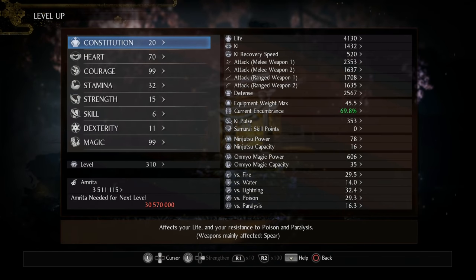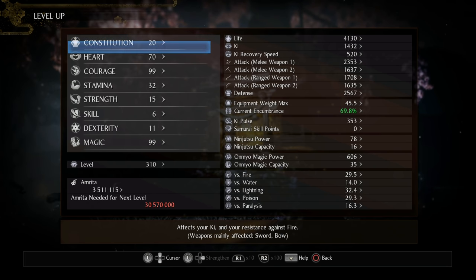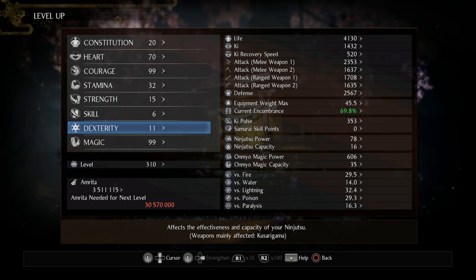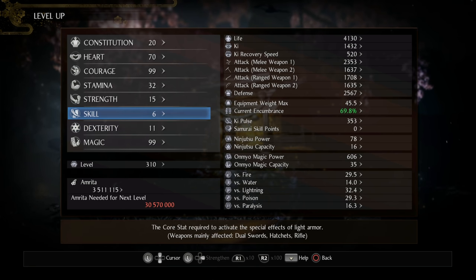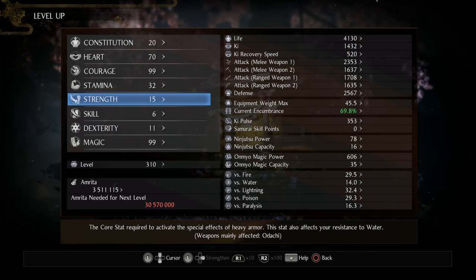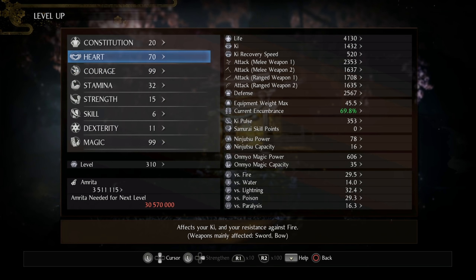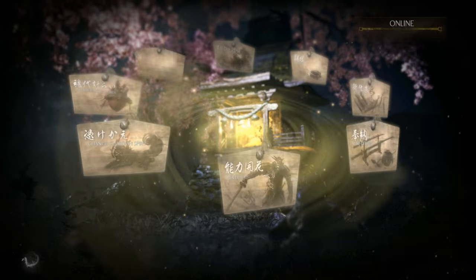Moving on to the stats - this is a much higher level build, something you should be making if you've already played through the whole game and want to tackle the DLC on Dream of the Strong or start Dream of the Demon. Courage and Magic are both at 99. Having Dex at 11 gives us access to Double Quick Change and Double Tiger Running skill. Strength is left way down at base - we're slowly bringing that up, it's at 15 right now but we're going to need to raise that as we level up our armor. Stamina we can get away with only 32 since we don't have the Banky chest. Constitution is 20 just for a healthy amount of health, and everything else I'm pumping into Heart to further ramp up my key and key recovery speed.